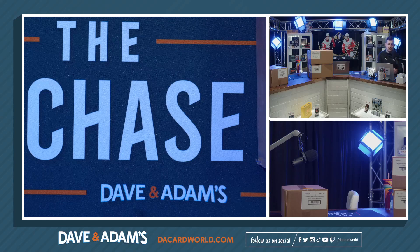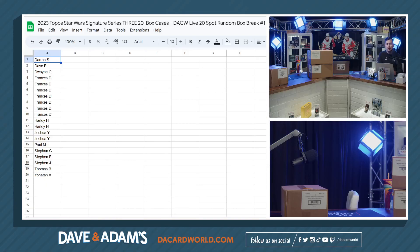Welcome to the 2023 Star Wars Signature Series three case, 20 box, 20 spot break. John's going to show the names real quick, and then we'll rip all 20 boxes of case one, typing in the hits. At the end we'll run the random to see who gets what. We've got Darren S with a spot, Dave B with a spot, Dwayne C with a spot, Francis D with seven spots, Harley H with two, Joshua Y with two, Paul M with one, Stephen C with one, Stephen F with one, Stephen J with one, Thomas B with one, and Yonatan A with one spot — all 20 spots.